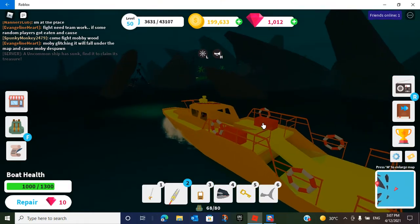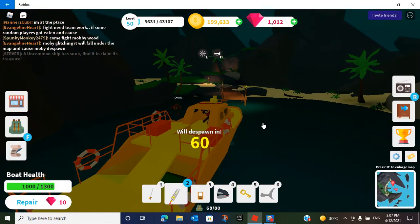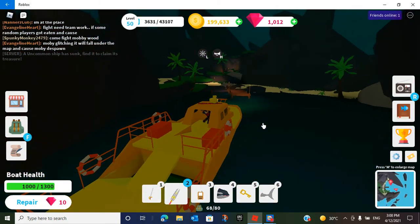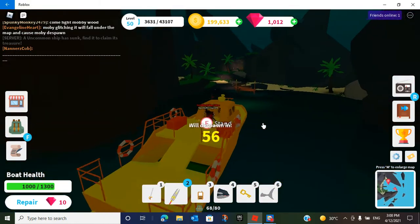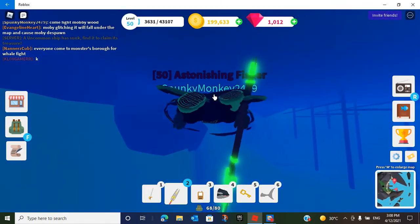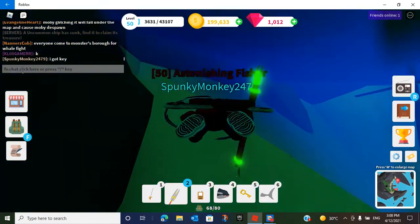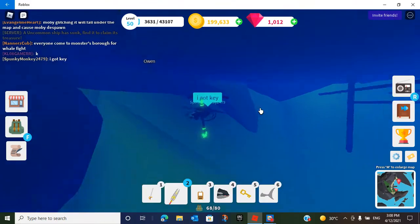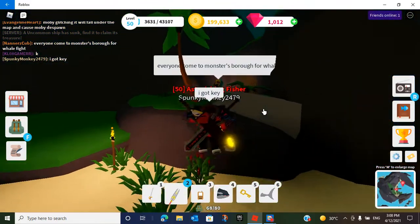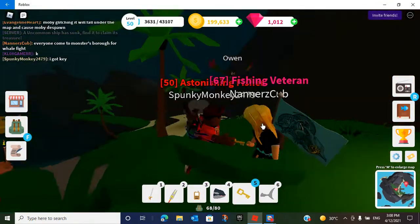Here we are finally! We've made it — oh, my boat will despawn, we can't let it despawn. Let's get out. Someone's saying 'everyone come to Monster's Barrel for a whale fight.' I'm gonna say I got the key. We got more people coming to fight Moby Wood! Oh, we got another guy here. Look, I got the key, I got the key!